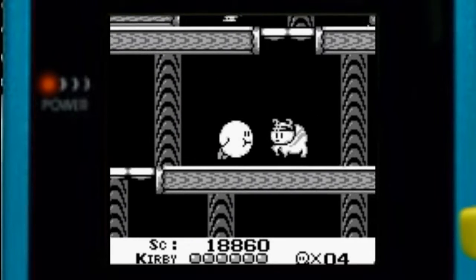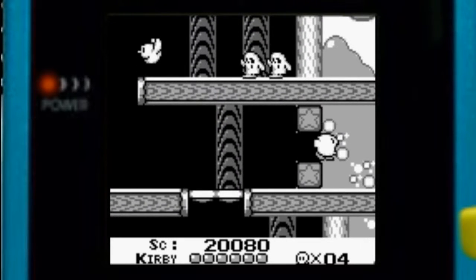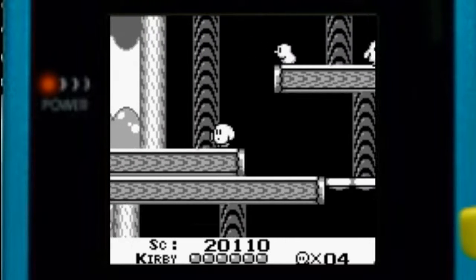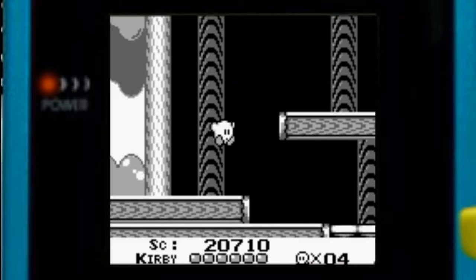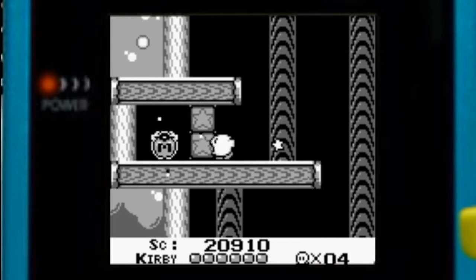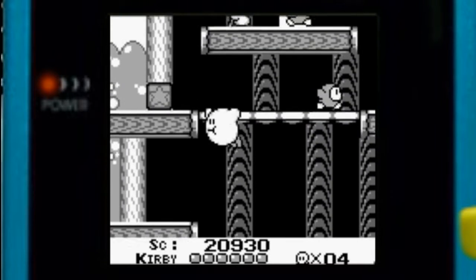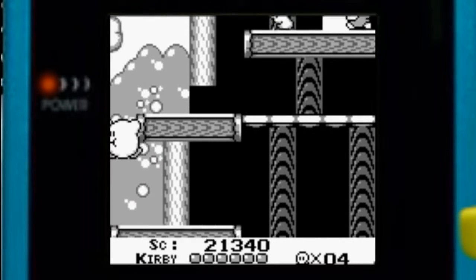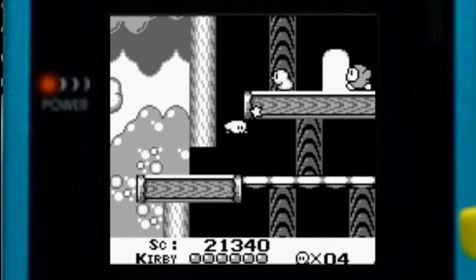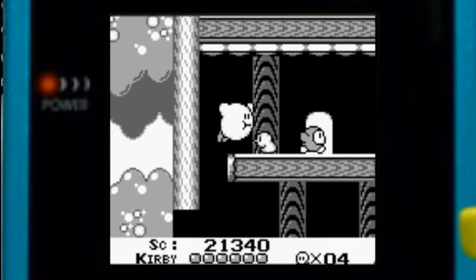There's a Cappy without his cap — that's strange, look at them all. That bird's just flapping around for no reason. Let's get that out of the way. There's a maximum tomato if you need it. From here it's pretty simple and straightforward — that's the value of Green Greens. It's not meant to be difficult, it's just to get you acquainted with the controls.